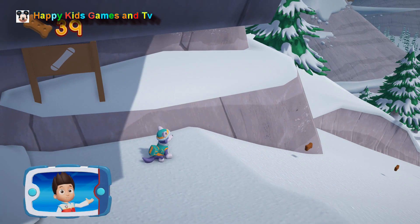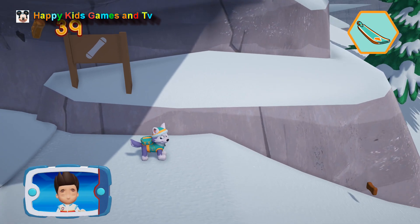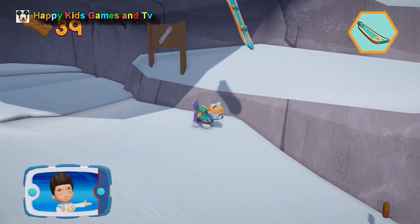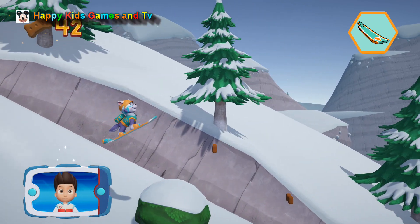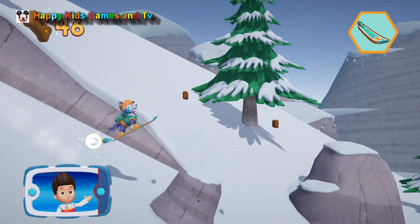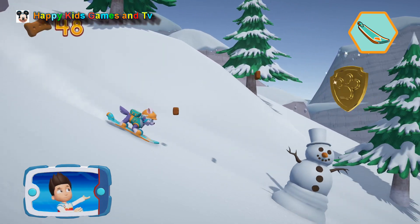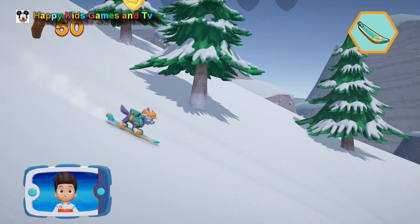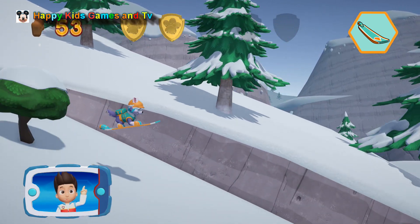See the sign? This looks like a snowboarding path. Everest is an expert at snowboarding. Use Everest's snowboard. Here we go! Now let's help Everest snowboard down the mountain. Press the A button to help Everest jump. Find all the pup treats that you can. There's a golden paw print nearby. A golden paw print - you got it. See if you can find them all.